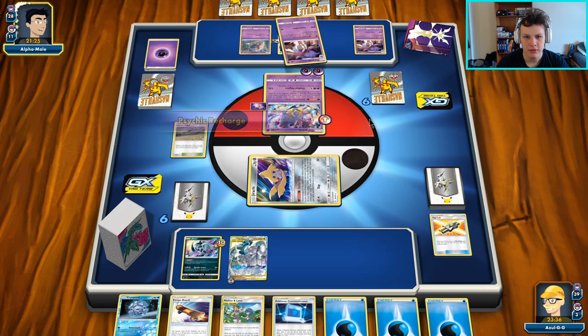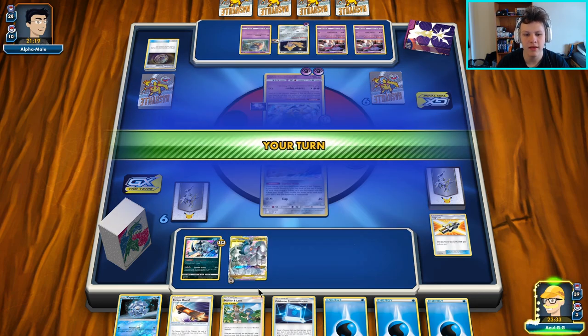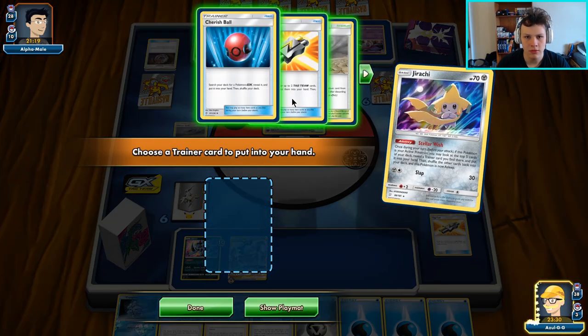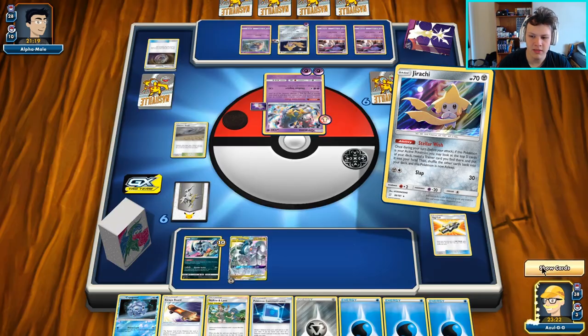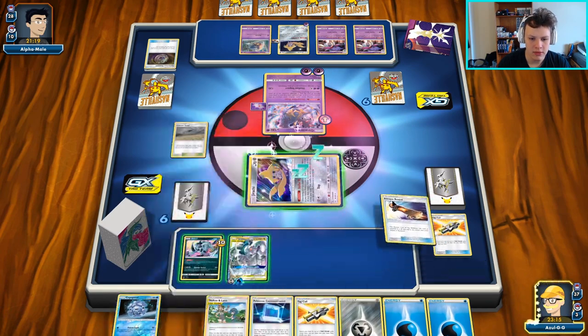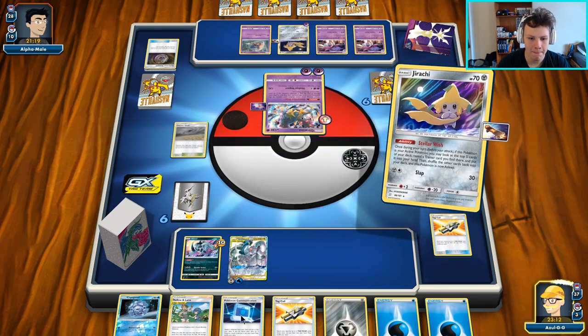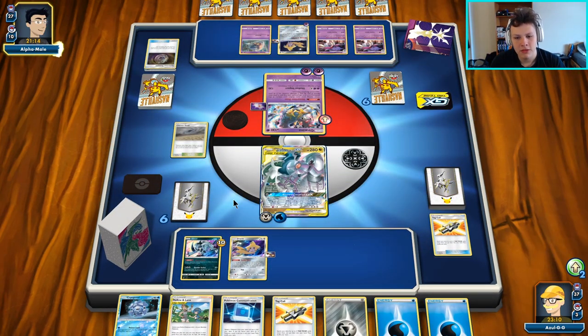There's a Retreat and a Psychic Recharge — seemed a little unnecessary. I'm actually confused by their goal here. Tag Call gives me Cynthia and Kaylin and another Malolana. We already have the communication for the Keldeo, so this seems best to me. I think I actually want to go ahead... Actually, in case they Reset Stamp — this is a Malamar, they're not Reset Stamping me. We're fine. Go ahead, GX attack. I think we have this one pretty much locked up.